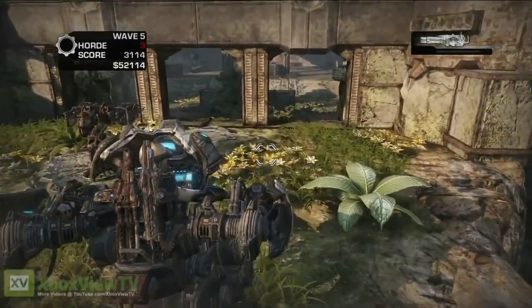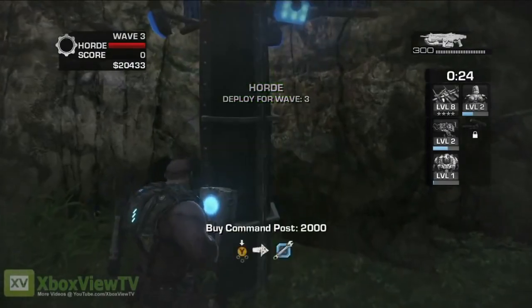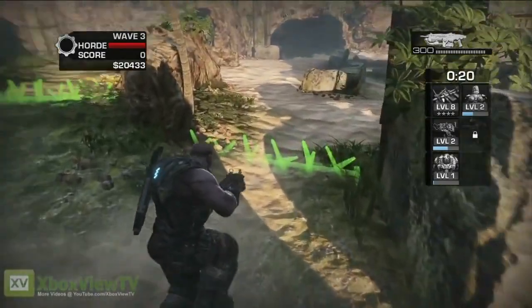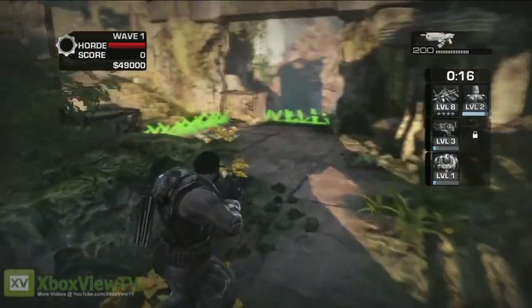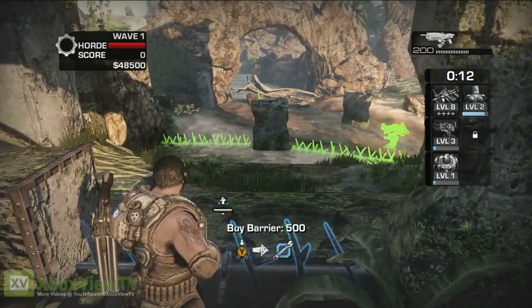But before you start building, you need to decide where to make your stand. Time to fortify our position. Look for a command post and activate it. Now you're ready to build. Building a fortification is simple — see the green ghost image? Get close to it and press the Y button to buy it.